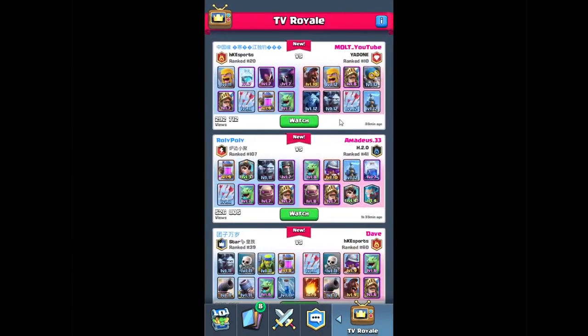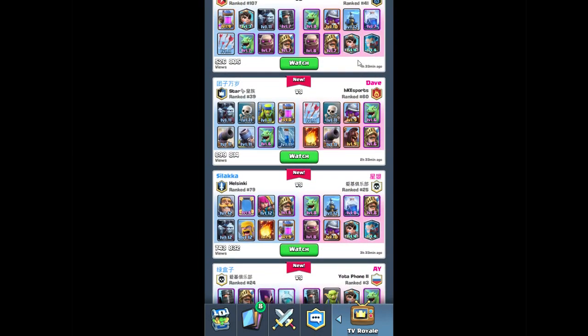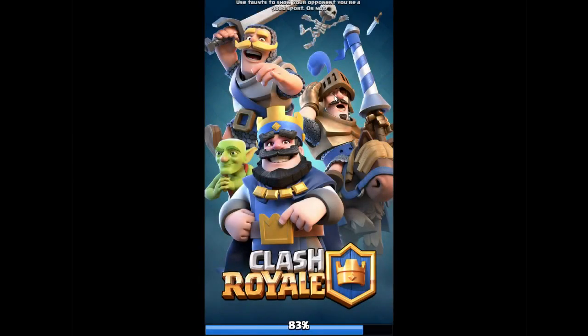And there are clans — you can create your clan or join one. The nice one is you can watch TV Royale, which means you can watch some high-ranking players. I will try to show you one match. Looking here — Zlaka from Helsinki clan, ranking 29. Oh, this one is nice — ranking 20 against ranked 10. He's a YouTuber! Okay, I never heard about him. Let's watch him — it will be interesting to watch some YouTuber.